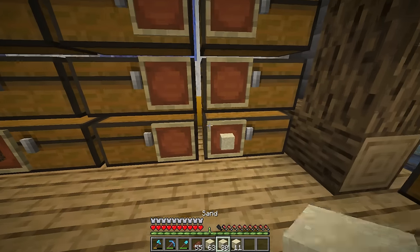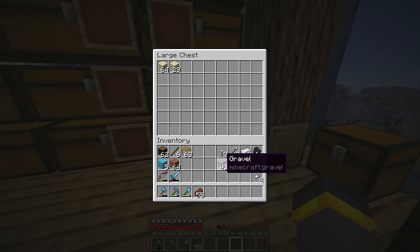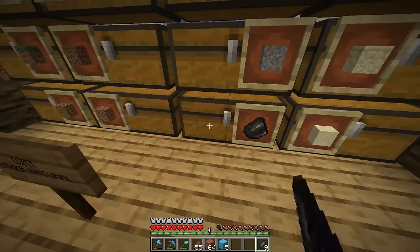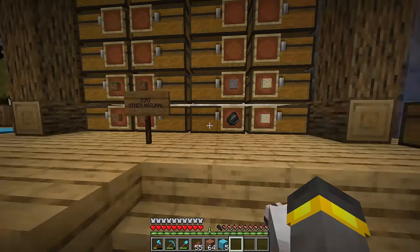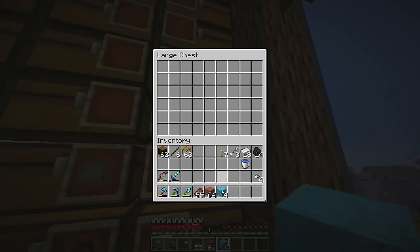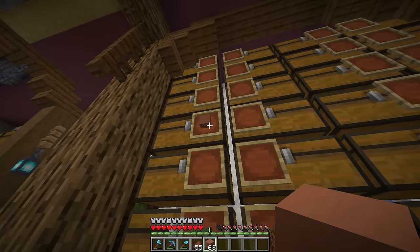Over here on the other side, maybe a little bit of sand, and then some sandstone as well — I might end up stocking up on a lot of it. Right next to all of this, we'll do gravel, and then maybe right next to gravel, flint. Next up, concrete powder — that could be cool. We'll put concrete powder there. Clay, mud, special mud, terracotta.